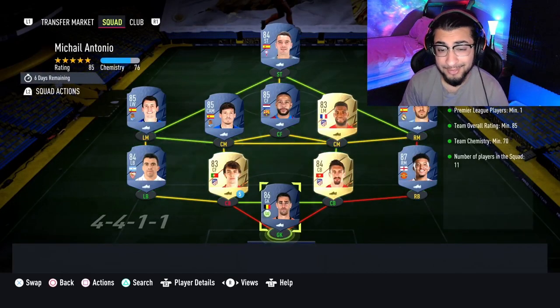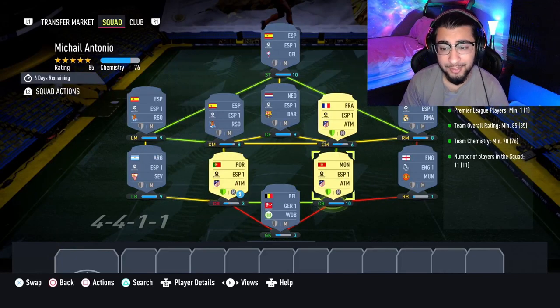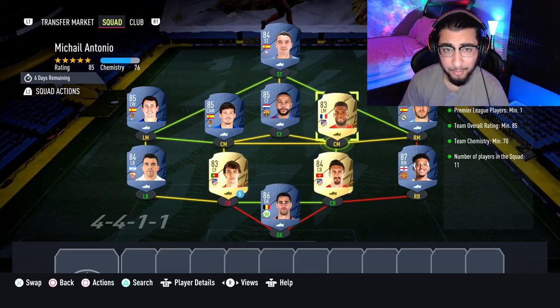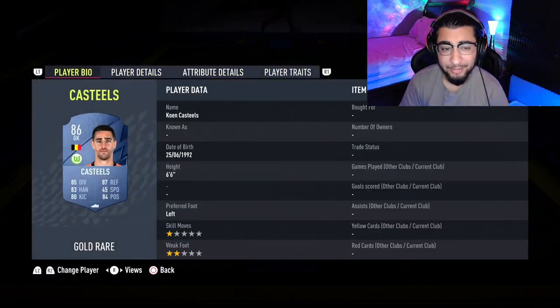If you guys still want to do it, it's going to cost 95,000 coins to complete. No loyalty is required — even though both center backs, Joao Felix, Savage, the right center mid, and Lamar do have loyalty, it does not affect this SBC whatsoever. Here are the players I used.